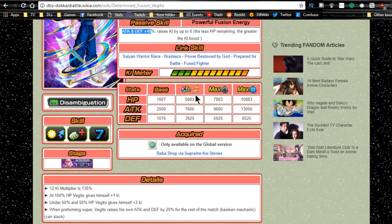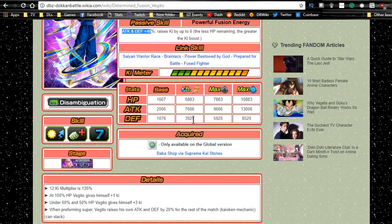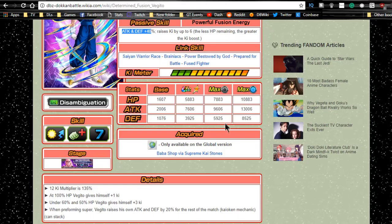His max stats at ultra rare are: HP of 58,000, Attack of 76,000, and Defense of almost 4,000. If you do the Baba system, it's HP of 78,000, Attack of 96,000, and Defense of almost 6,000.